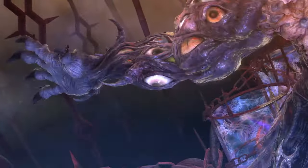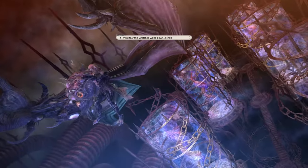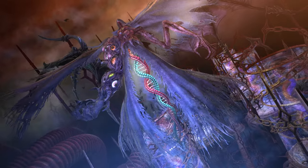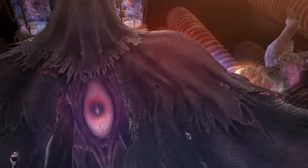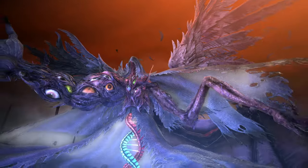Welcome to the second part of this final encounter. Hephaestus is going to put you through some very confusing mechanics, but we'll break them down in a way that can be reasonably understood. Before starting, we want a lot of different positions picked out for different mechanics, including clock spots. There is some overlap that I will mention with each mechanic, as well as going over the positioning itself.